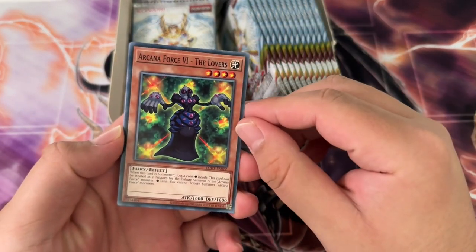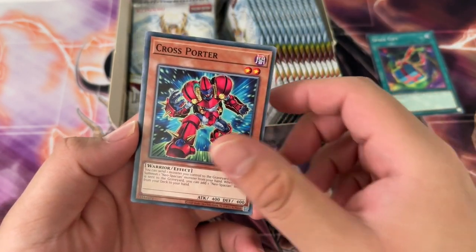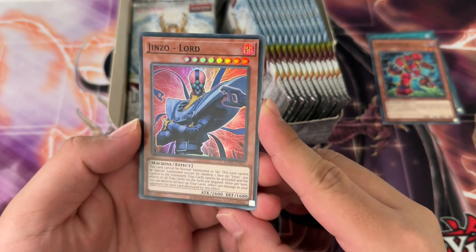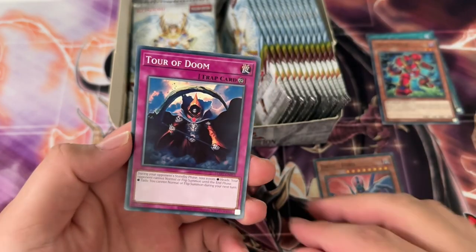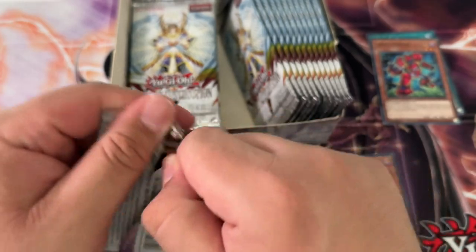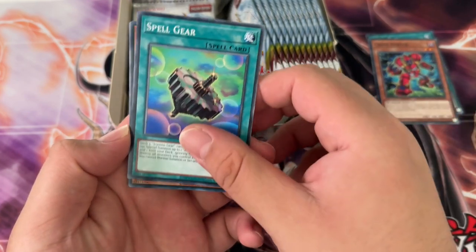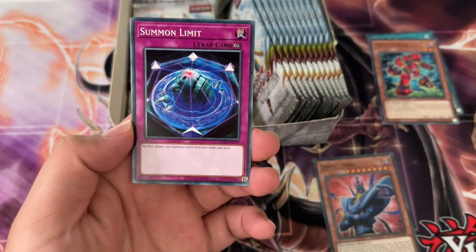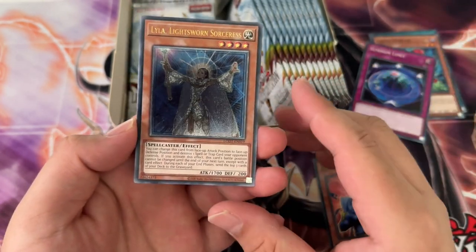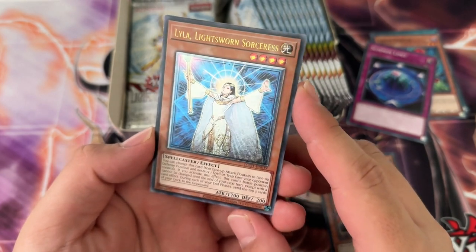Alright, we got the Lovers, Gladiator Beast / space gift — nice, Cross Porter, hell yeah, and Jinzo Lord. Yeah, okay, I remember pulling this actually — I think it was from a special edition box though, not from a pack. Jinzo Lord is not the greatest; a lot of the Jinzo stuff we've been seeing is actually not that good, which is unfortunate. But Summon Limit as a common — let's go! And we can get Alties, the OG style Alties too — that's awesome.